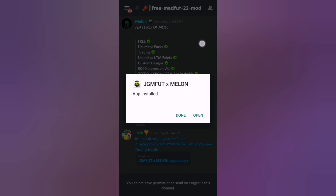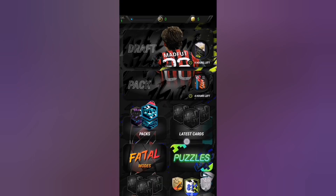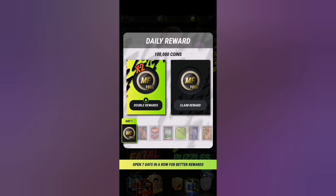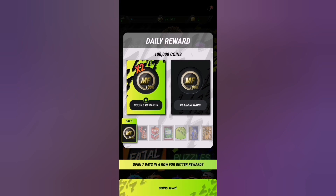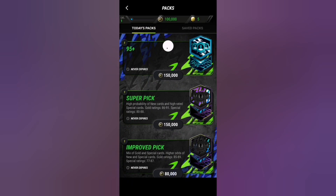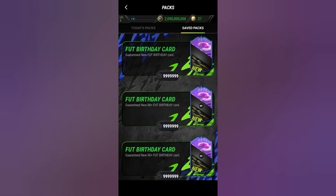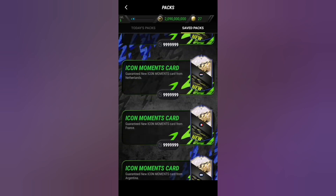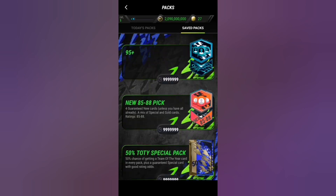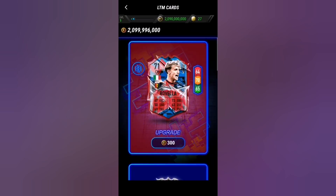After the app has been installed, you open it. We're gonna check out packs first because it's the most fun part. You open a silver pack because it gives you unlimited money and it's gonna unlock every achievement in the game. If we go into our saved packs, as you can see we have every pack in the game — any pack you want is going to be in your saved packs. That's just crazy.